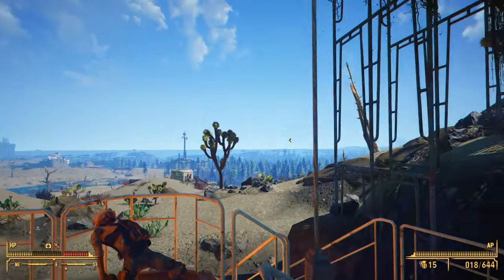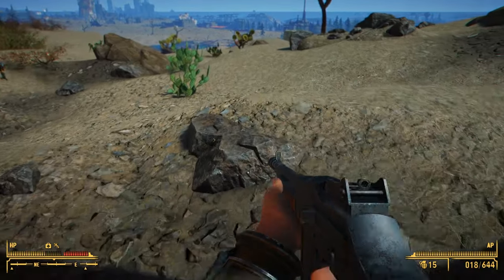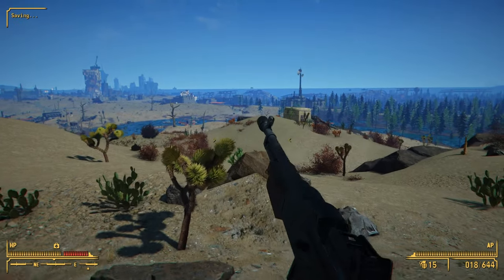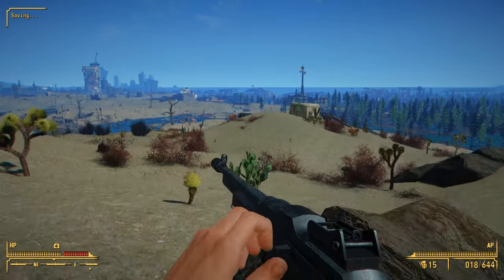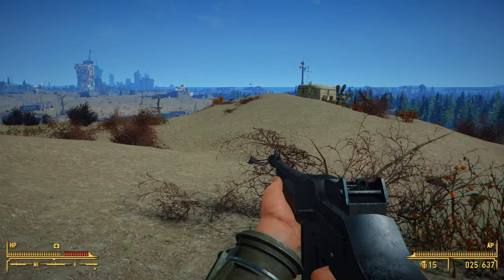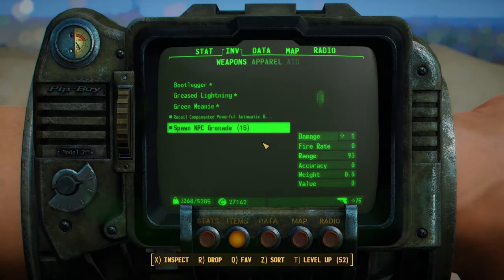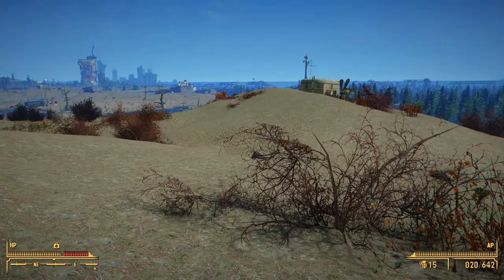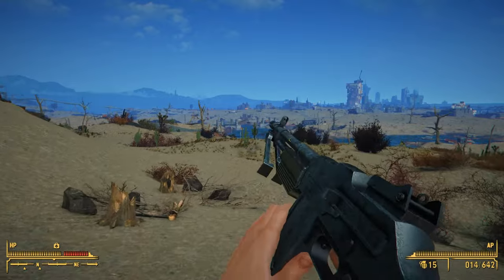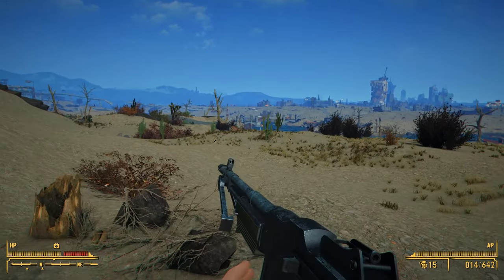There are a couple of BAR mods on the Nexus, but most are in rifle format and only one has really good animations. This one is very different, so you could even run both mods at the same time and have them function like different weapons. Our idea with this mod was to lean into the automatic side of the Automatic Rifle, making this an auto-only version of the BAR — it is not semi-automatic.